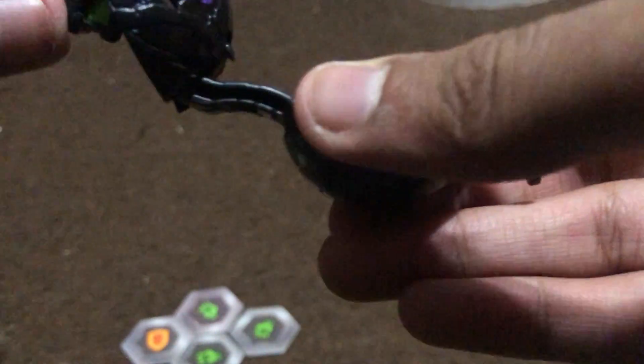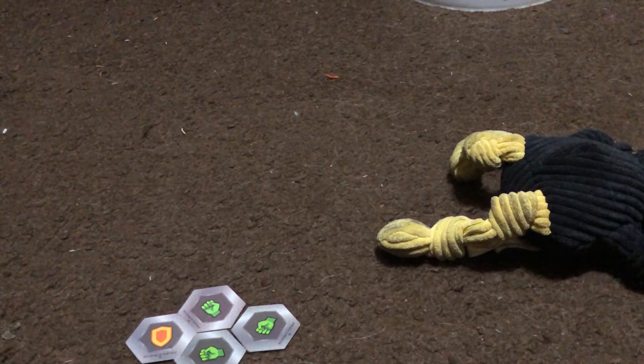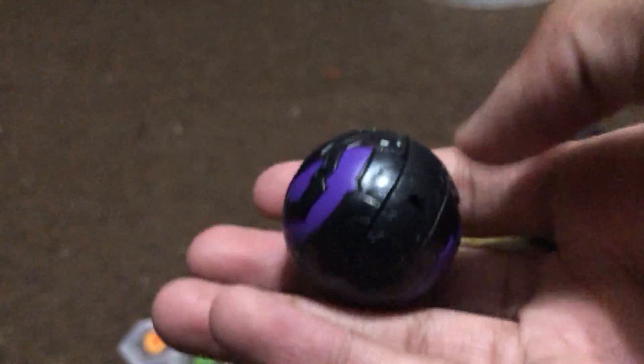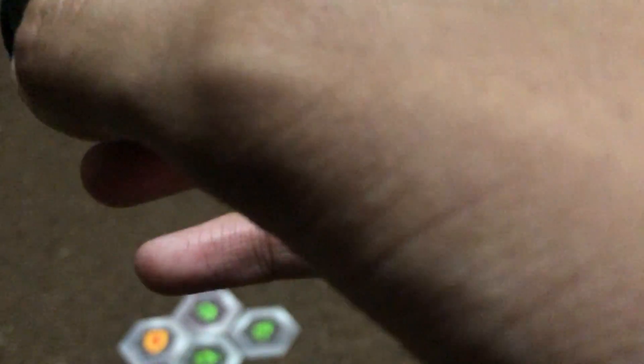I don't even have to look at the instructions sheet. There you go — Darkest Fangzor. Looks really nice too. It's pretty light and it's made to look nice. Yeah, it's big. So let's get ready to brawl.